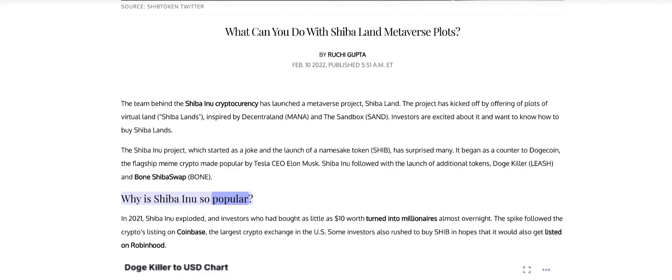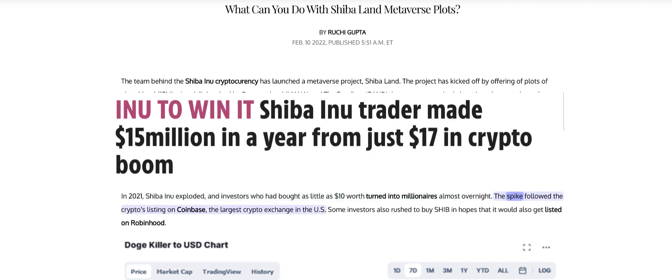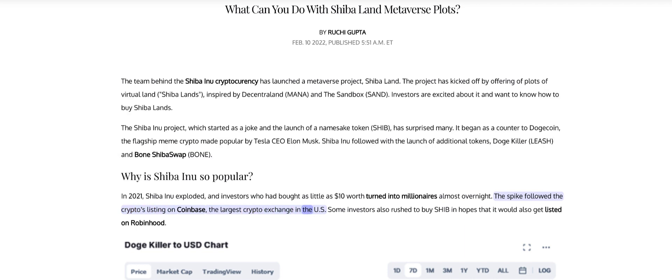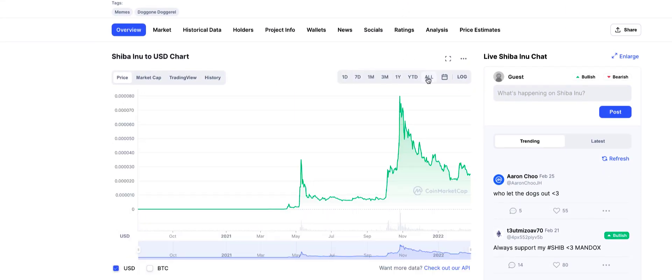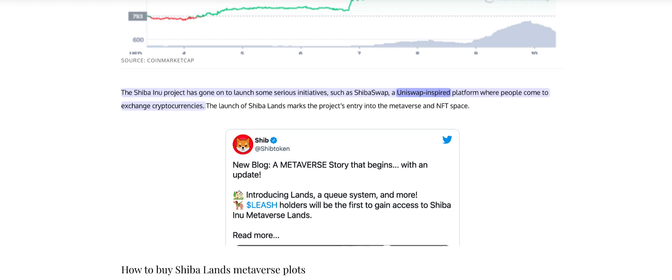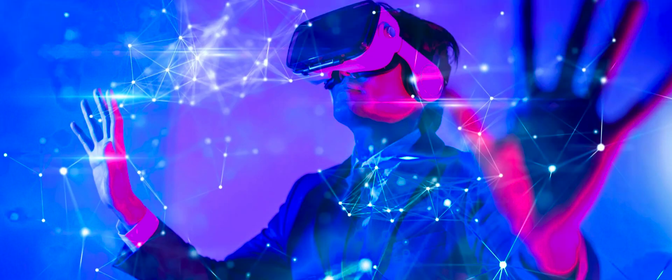Why is Shiba Inu so popular? In 2021, Shiba Inu exploded, and investors who had bought as little as $10 worth turned into millionaires almost overnight. The spike followed the crypto's listing on Coinbase, the largest crypto exchange in the US. Some investors also rushed to buy SHIB in hopes that it would get listed on Robinhood. The Shiba Inu project has gone on to launch serious initiatives such as ShibaSwap, a Uniswap-inspired platform where people come to exchange cryptocurrencies. The launch of ShibaLands marks the project's entry into the metaverse and NFT space.